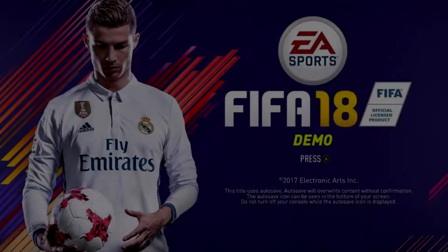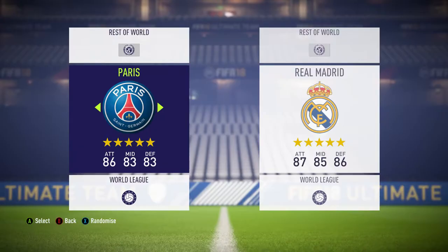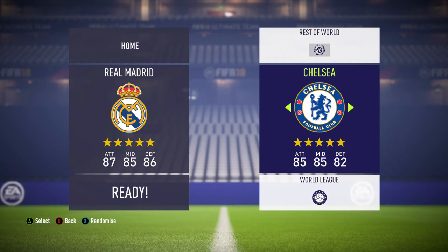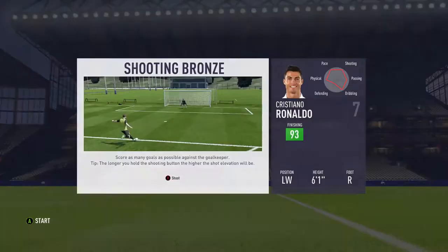Hey, what's up guys, this is Emmanuel from windowsreport.com. In this video, we're gonna talk about the FIFA 18 demo. FIFA 18 demo was released on September the 12th and is available on PlayStation 4, Xbox One and PC. It is really easy to download — you just have to create an Origin account and then you can search for the demo.